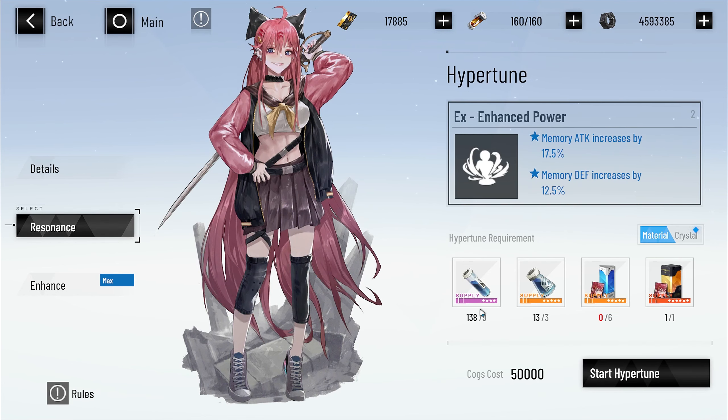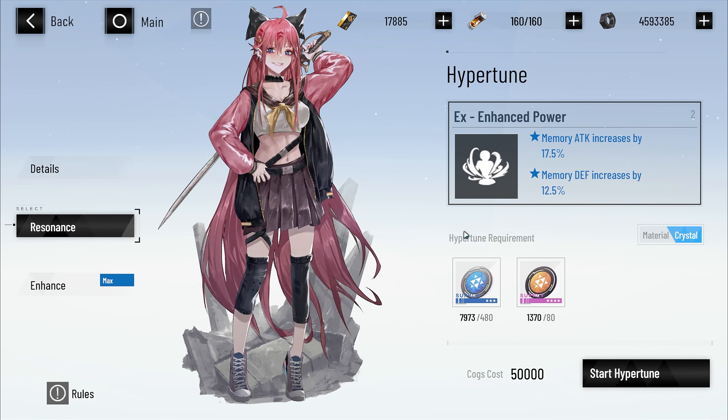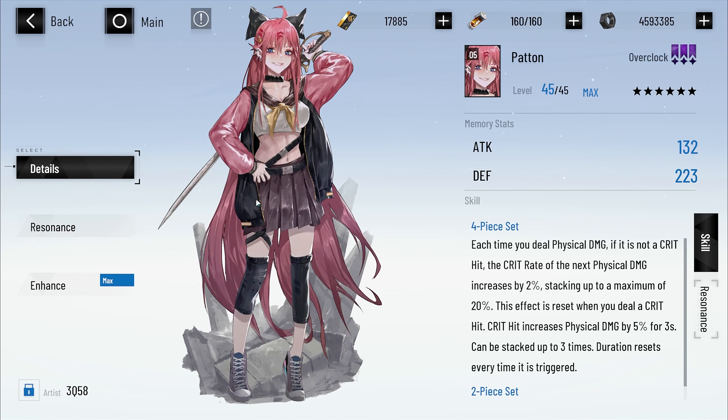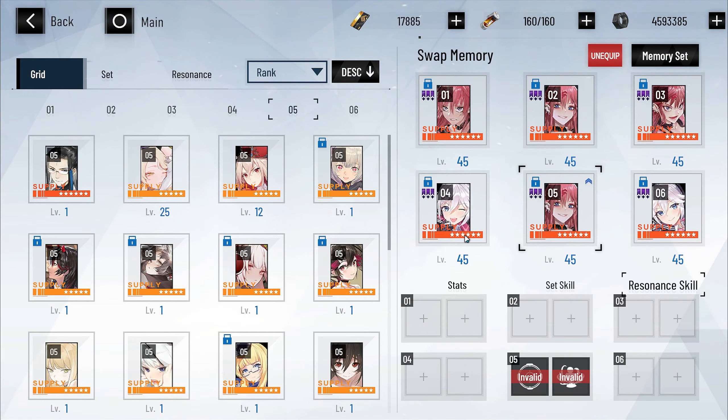If I click that, as long as you have the materials — which you can get from farming dailies, or you can just do this — click Hyper Tune and it will give you these. You can do it twice per memory. So that's 17.5% attack twice. It says memory attack increase, meaning it's getting 17.5% of this attack twice if you Hyper Tune both. Coming back out of that, you do that six times — two for each — and it will stack up and you'll notice quite a difference in your attack and defense.